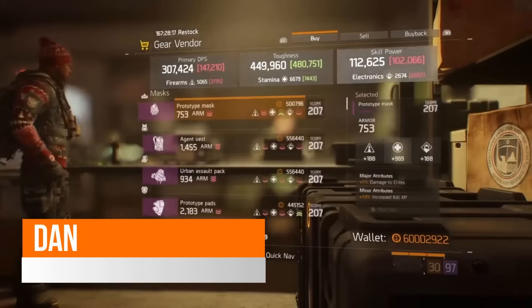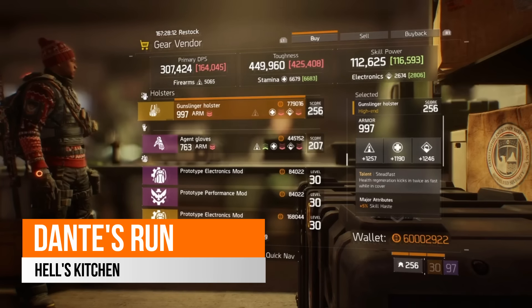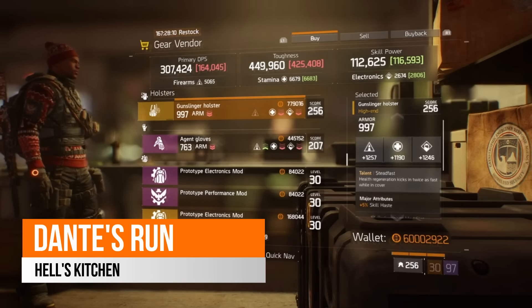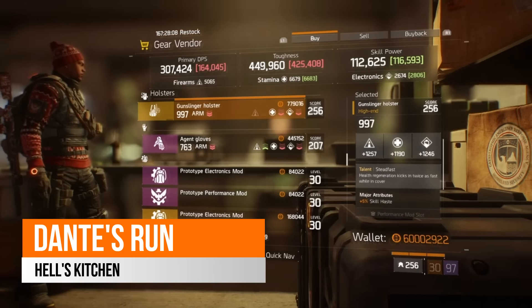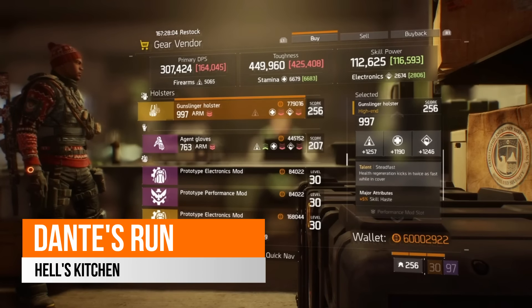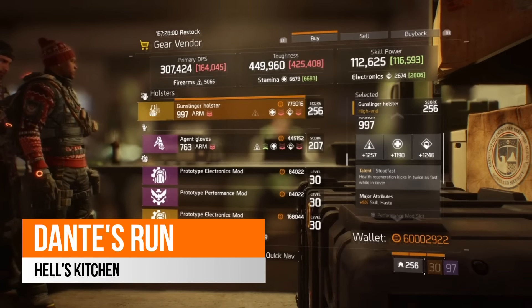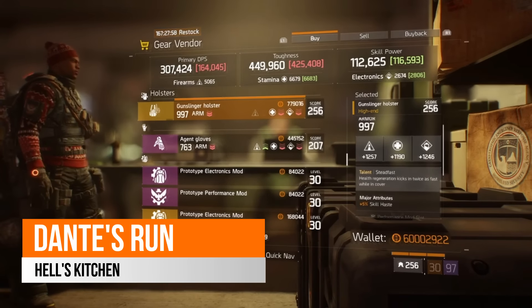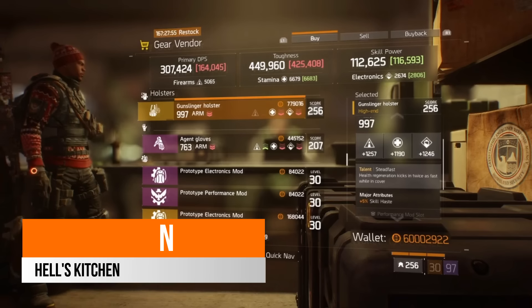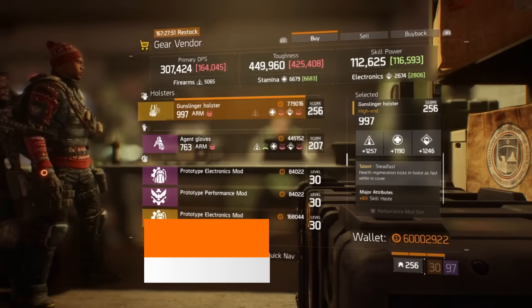Over in Dante's Run safe house this week, there is a gold gunslinger holster with steadfast on it, which means health regeneration kicks in twice as fast while in cover. Looking at the rolls: 1257 firearms, 1190 stamina, and 1246 electronics — not a bad roll, especially for a high-end gold build. Its major attribute is skill haste.